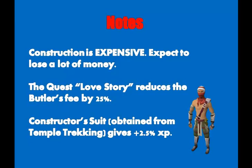The constructor's suit, obtained from the Temple Trekking minigame, gives a 2.5% bonus XP. I would recommend getting the suit if you're planning on doing Temple Trekking anyway. However, if you have no intentions of ever doing Temple Trekking, it's probably better just to hold off, because 2.5% bonus XP isn't a huge amount.